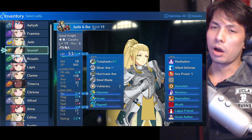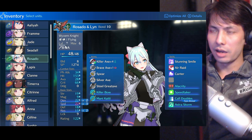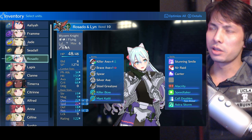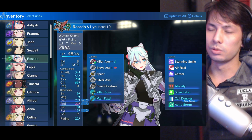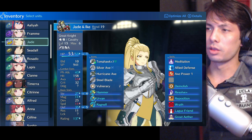One of my commenters brought up an interesting point with Rosado — he was having trouble with Rosado, so he had to pump all his energy drops into him. I kind of agree: Rosado's actually not so hot, because the issue with Rosado is his bases. His strength is particularly low, and while his strength growth is extremely high, he takes a lot of babying to bring up to snuff. Even I've been struggling a little with Rosado in trying to grow him.